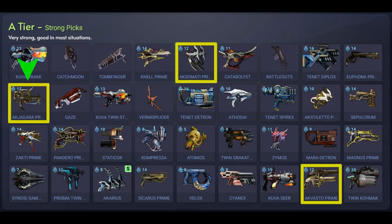Acquire the Akjigara Prime from Void Relics or from other players and it's currently vaulted. Next we have the Akvasto Prime which is a primed variant of the dual revolver pistols. It's semi-auto, does high slash damage, high crit chance, and high status chance. Acquire this from Void Relics that you buy from Barrow Ketir, and you can trade these relics with other players.